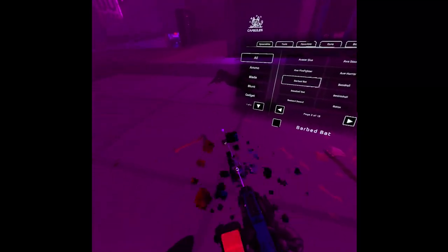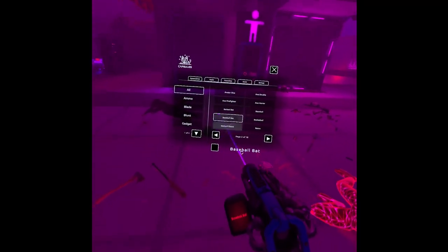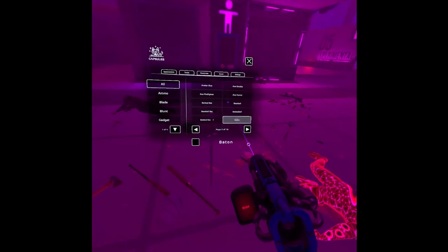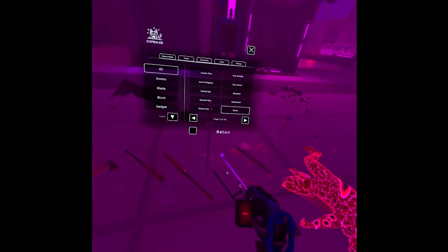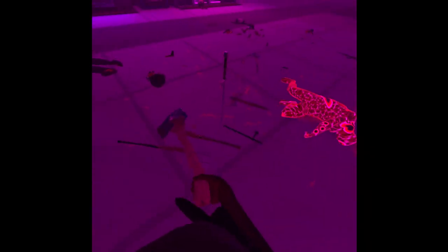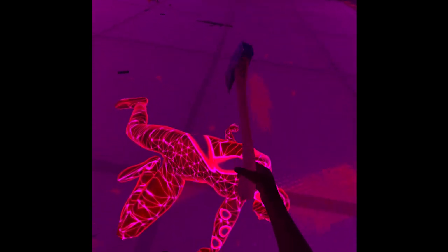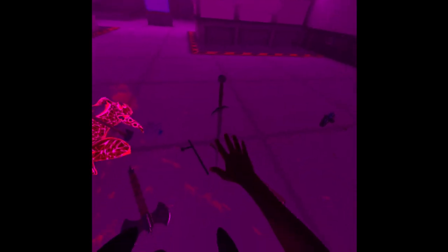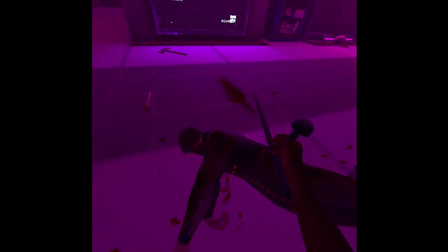Next we have an axe quarter, a barbed bat, baseball, baseball bat, basketball, bastard sword, and a baton. By the way, 'baton' means bread in Russian so I was confused for a second. This is the axe, then we have the bat - I think this is the best bat in the game, at least while playing. Then we have the baton.